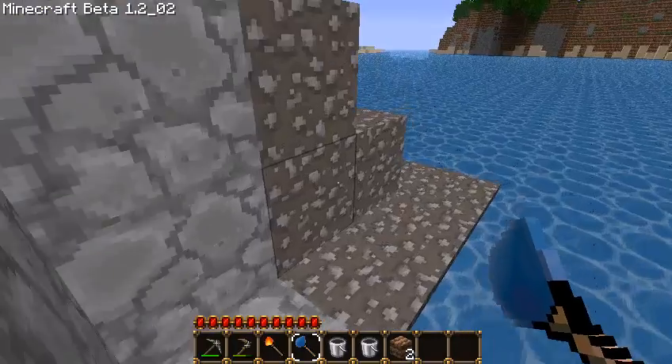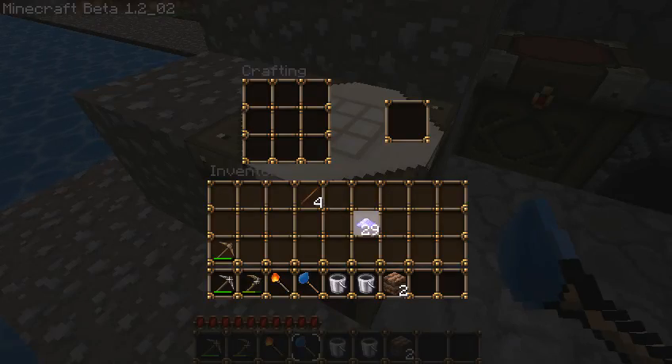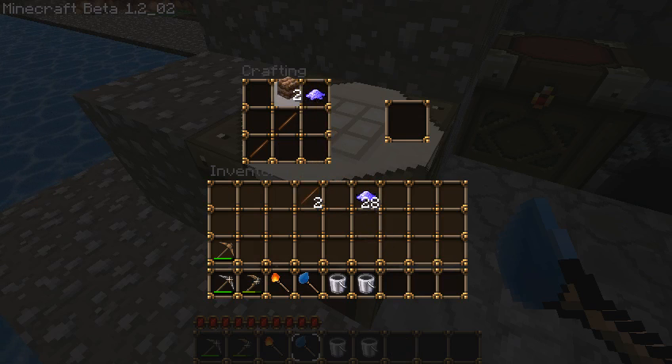So, magic dust, two more sticks, and a couple bits of dirt — you can get an earth wand.